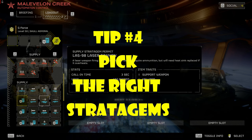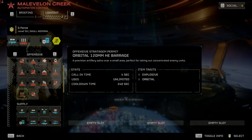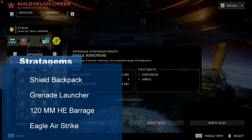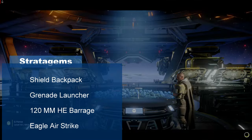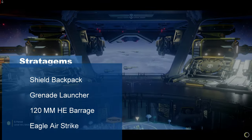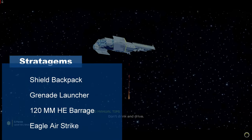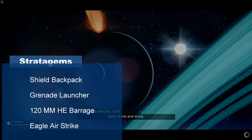Tip 4: Pick the right stratagems. This is a Blitz mission, which means I don't have a lot of time to complete the objectives, so I want to be as efficient as possible. My stratagems will be shield backpack to protect me from multiple fire angles that the Automatons create, grenade launcher to take out fabricators and groupings of enemies as well as striders, and 120mm HE Barrage to help complete my personal order. Normally I would go with an orbital laser, as it is very efficient for taking out bases and clearing areas.